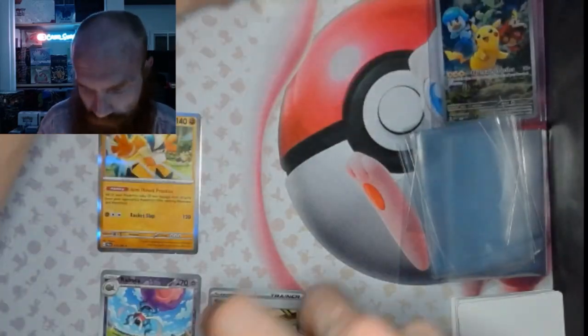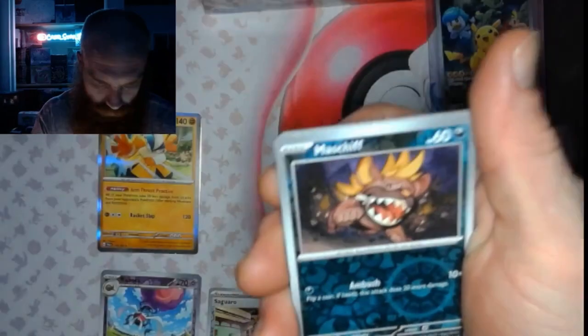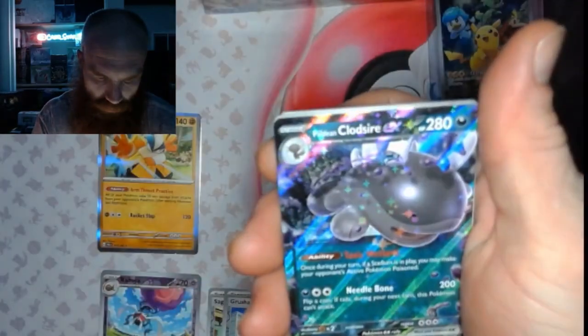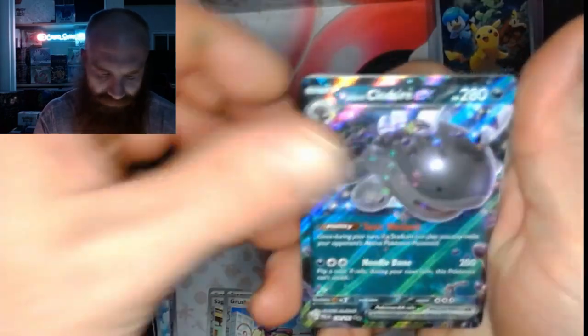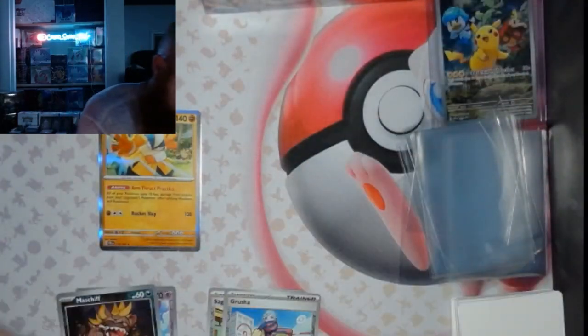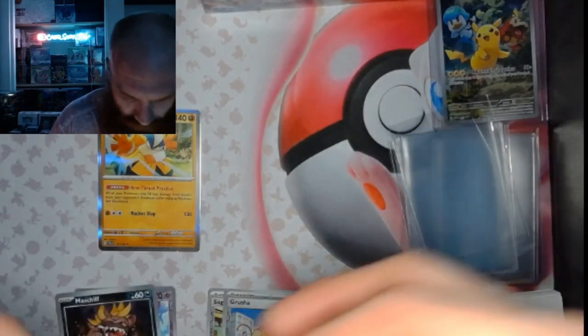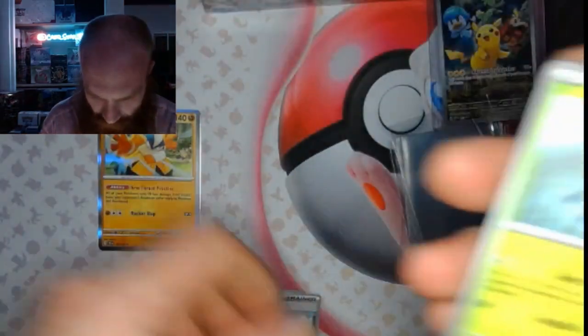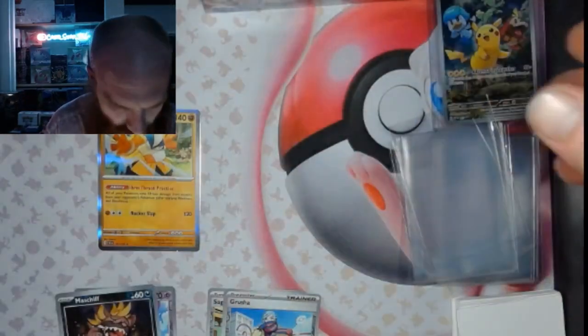We've got a Grusher Reverse, a Masha Reverse, and a Paldean Clodshire EX. Trainers out — none in that stack.